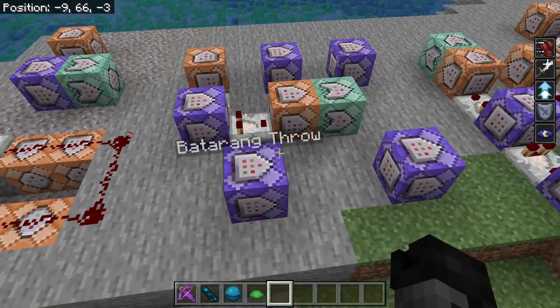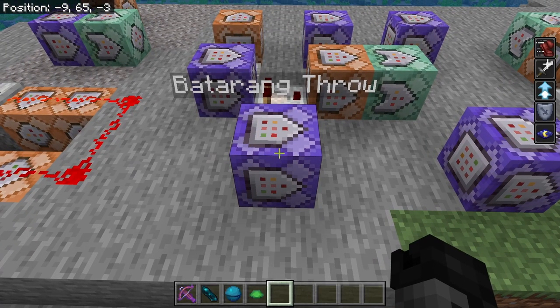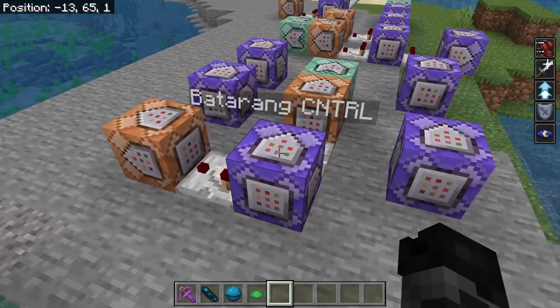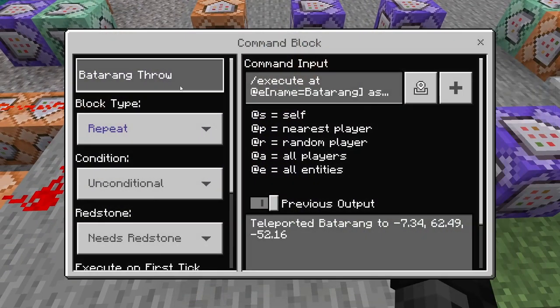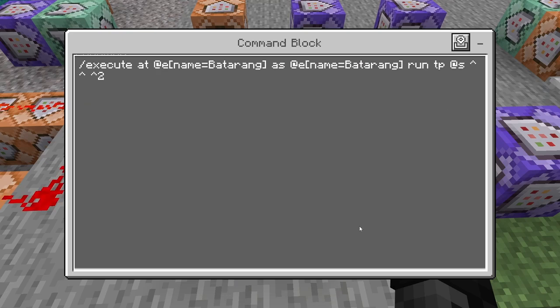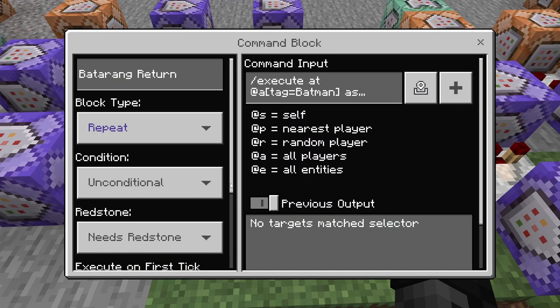Now we're on to the Batarang — this is going to be three main parts. This handles the actual throw, where the batarang is going to be flying away from you. This handles the return. And then the controller section switches between the different modes. Starting off, the batarang throw is repeating, needs redstone, no delay: slash execute at @e[name=batarang] as @e[name=batarang] run tp @s ^ ^ ^ ^ 2.